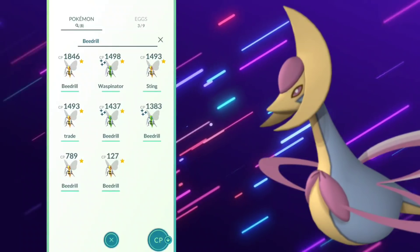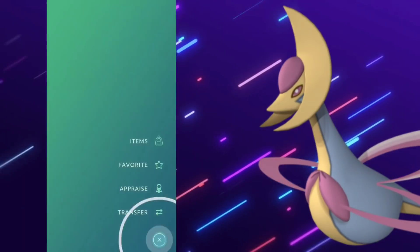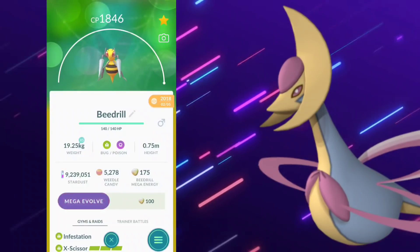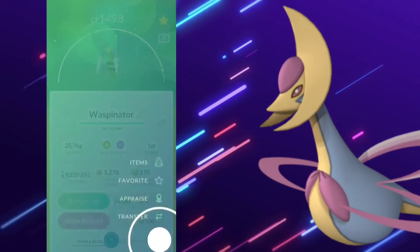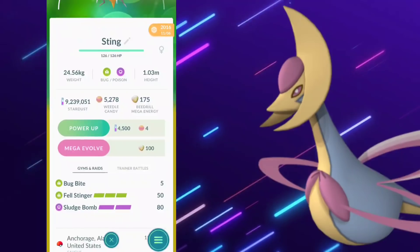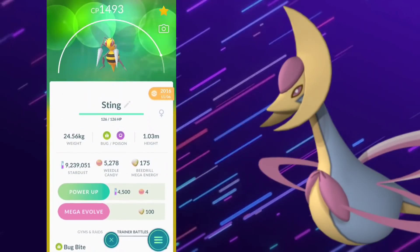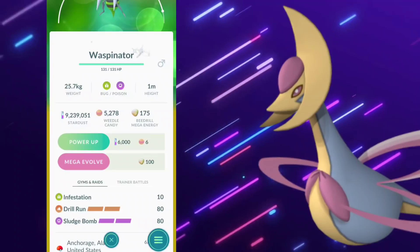With that said, let's take a look at my Beedrill and discuss which one I want to Mega Evolve. I'd obviously maybe want to go with this 100 here, but here's the dilemma — it's not Community Day. Here's the catch though: when you Mega Evolve a Pokemon it costs less afterwards, and I don't know how we're going to keep getting Mega Beedrill candy — through tasks or raids perhaps. We're also going to get a CP boost, so you're going to be able to do even more damage with this Mega Beedrill. It's an absolute Devastator. Have you seen this in Master League? It doesn't even mess around — it can hang with the big boys.